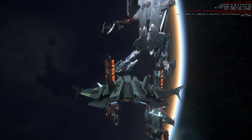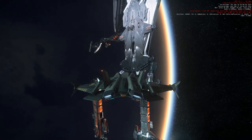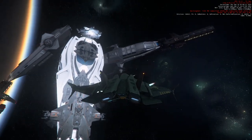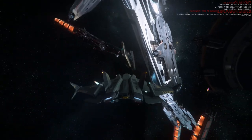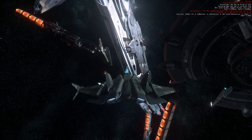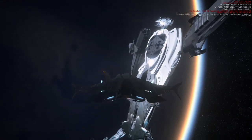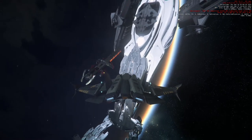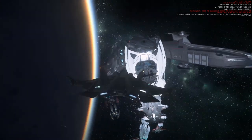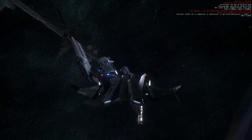We used all kinds of ships. We got the 890 Jump, a couple of Karaks for the arms, four Caterpillars, the Banu Defender for a hand, a couple of Andromedas, and a couple of Eclipses right at the front. Then we got a Pisces for the neck, and for the head we got the Valkyrie.